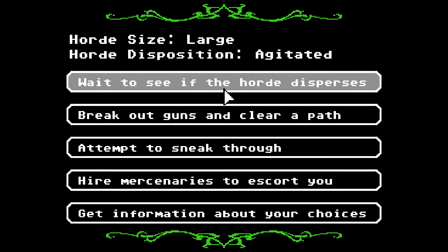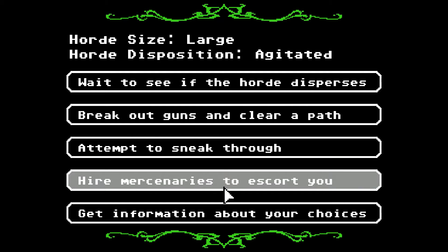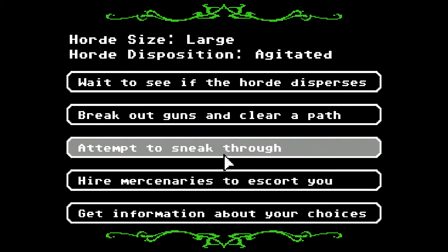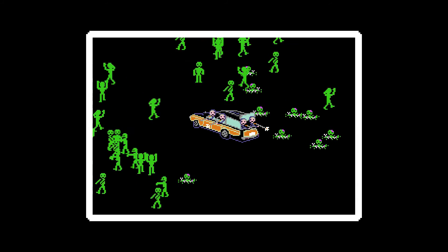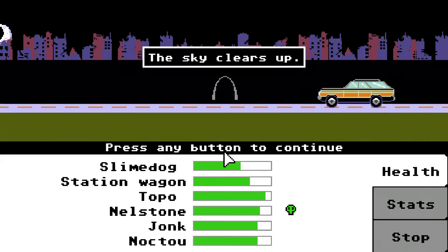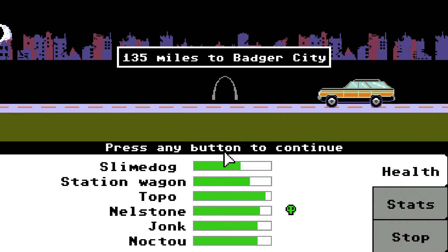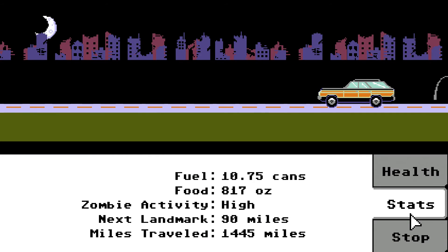Our options: wait to see if it disperses, break out guns and clear a path — we do have a decent amount of ammo — attempt to sneak through, or hire mercenaries. Our money is hard to come by. They're agitated and large — I say we break out guns and clear a path. Okay, because we've got no money anyway. We were overrun by the horde — but we lost nothing. That might have been a glitch.